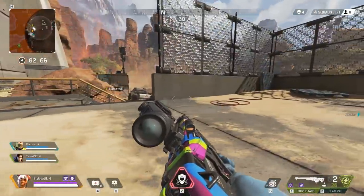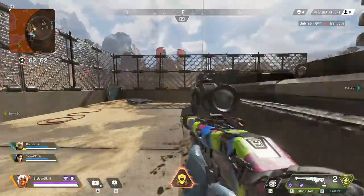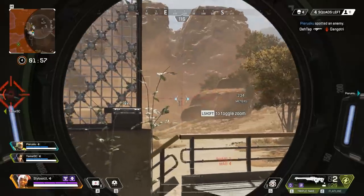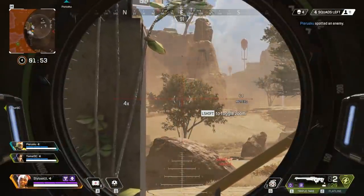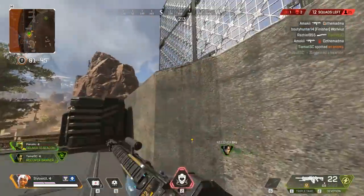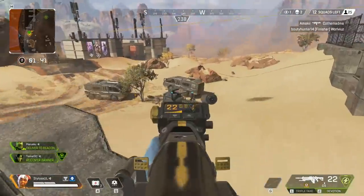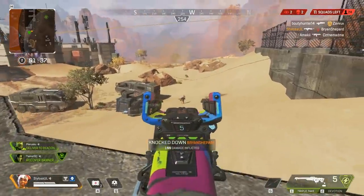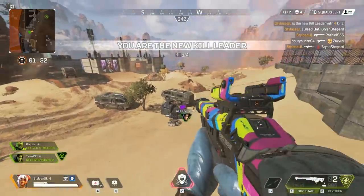Let's take a look in more detail at the actual ultimate — the drop pod. You can use this as cover, and you can also kill people with it. If you drop this on somebody's head, it will kill them. So there is potential to use this as an offensive ability to flush people out of an area, although it would be very risky. If somebody's in a defensive position behind a rock, you could try to drop the pod on them.